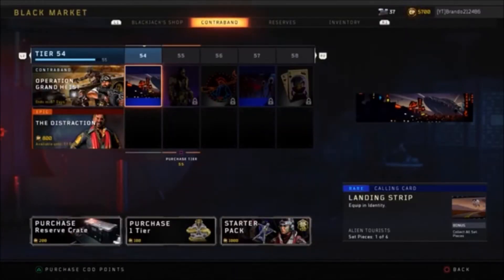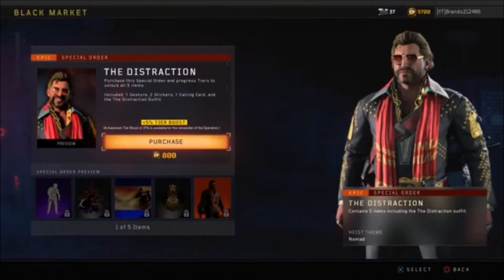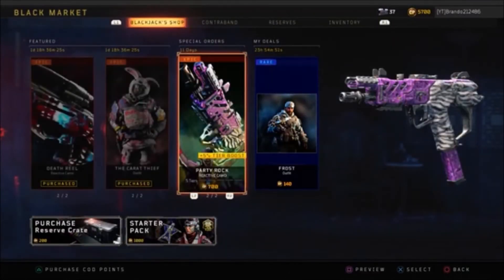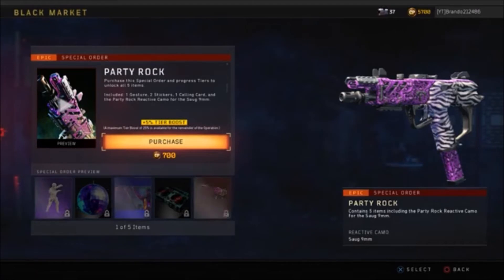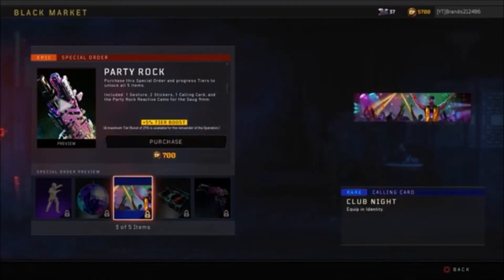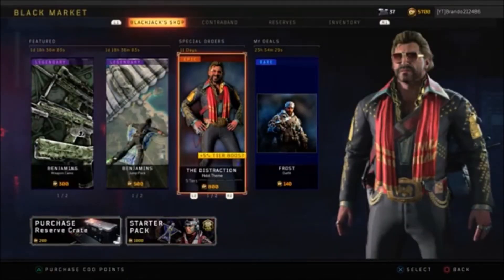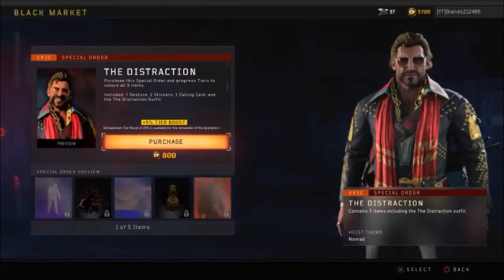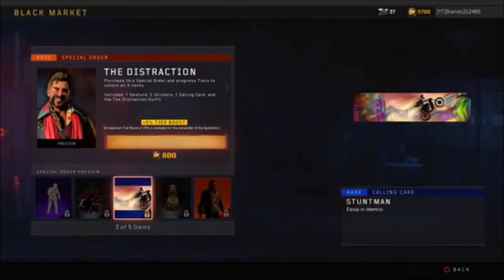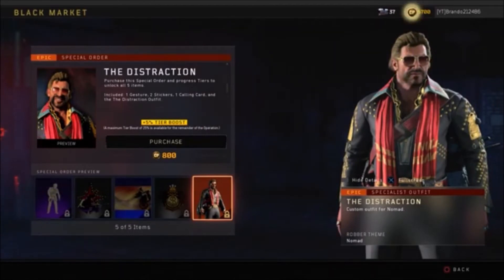The fourth best way is awesome — I just saw this today in the Blackjack Shop. There's a new buyable item. It used to be Party Rock, the reactive camo, where you'd get a 5% tier boost — and you can actually gain a maximum tier boost of 25% for the remainder of the operation once you complete all the tiers. You can buy the Party Rock camo or the new Distraction item — a heist-themed skin for Nomad. Buy it, get a 5% tier boost, complete all five of those small tiers, and bam — you'll have 25% available for the remainder of the operation.